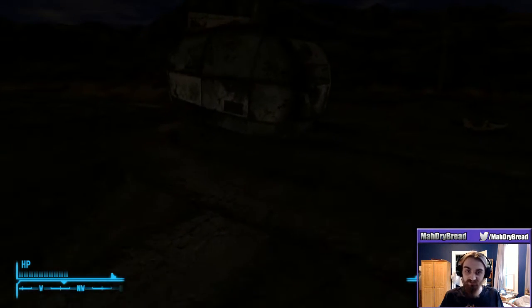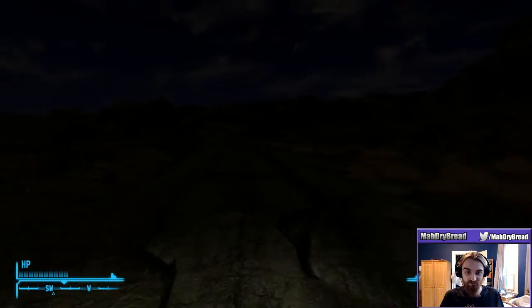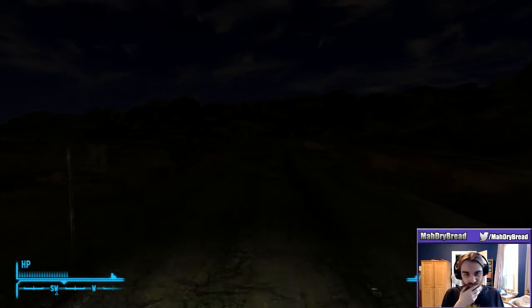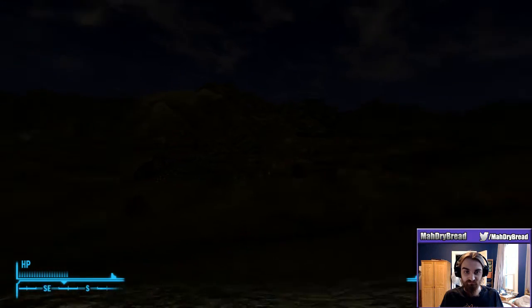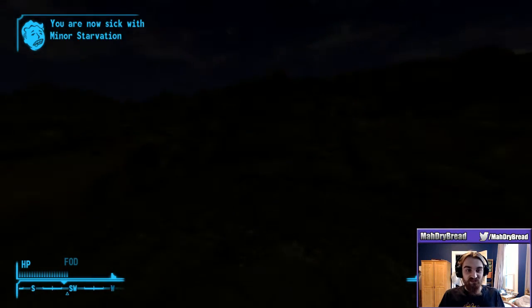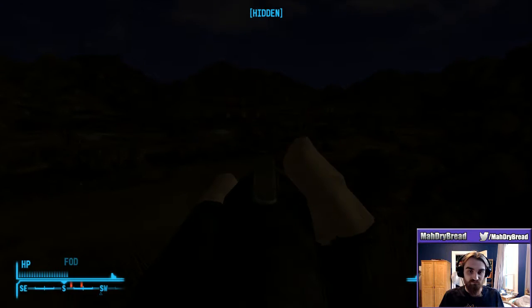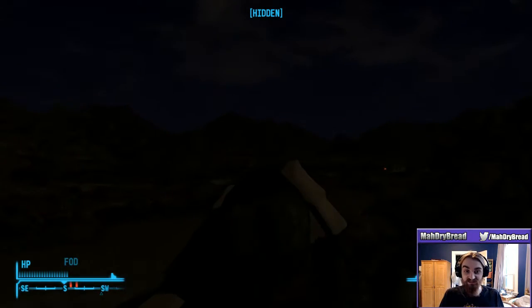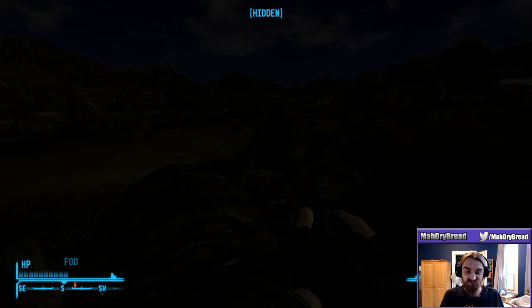Normally the game doesn't get this dark. Hope you can see okay. But kind of the intention is that you don't see very well. I'll turn on my hip light there - helps a little, although we get spotted more easily. Maybe we should keep that off. Normally the game does not get this dark. However, I have the Fallout texture pack on, which makes the lighting a lot better and it gets very, very dark at night. It makes things a lot better, I find.